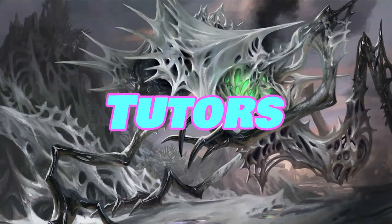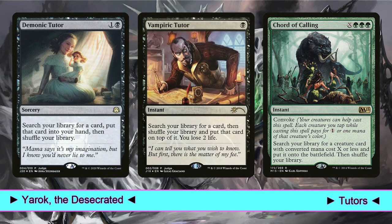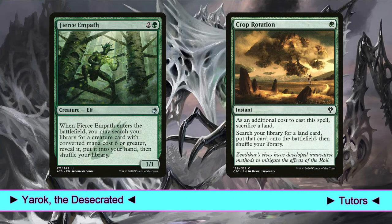As for tutors, we obviously play Demonic Tutor and Vampiric Tutor. Then, at the moment, I'm still playing Court of Bounty, but I'm seriously thinking of replacing it because of the triple green cost. It's a hard choice though, because it's an instant-speed tutor whose cost can be discounted thanks to Convoke, and it puts the target directly on the battlefield. Although the cost is sometimes difficult to pay, the effect is amazing. Then, Fierce Empath — this elf fits here because we have some amazing targets for it, and with Yarek in play we can tutor 2 creatures instead of 1. Finally, Crop Rotation, our instant-speed tutor for Gaia's Cradle.